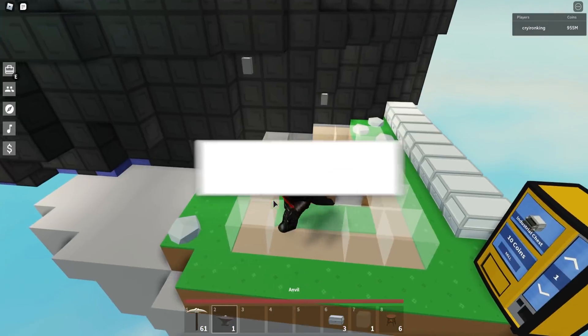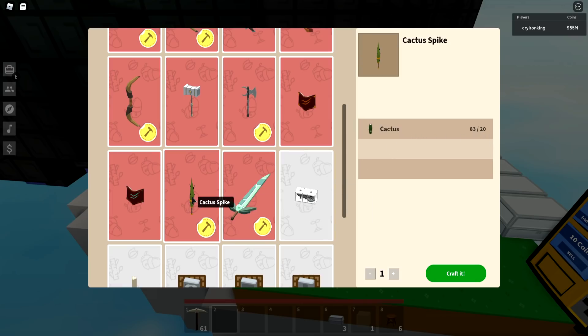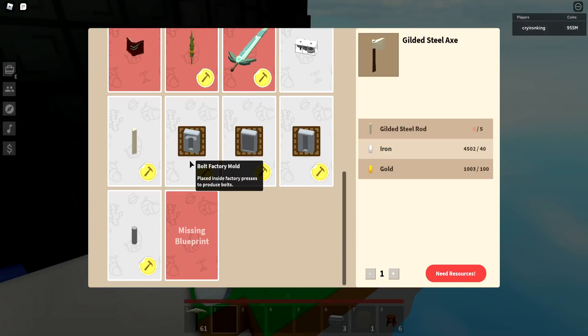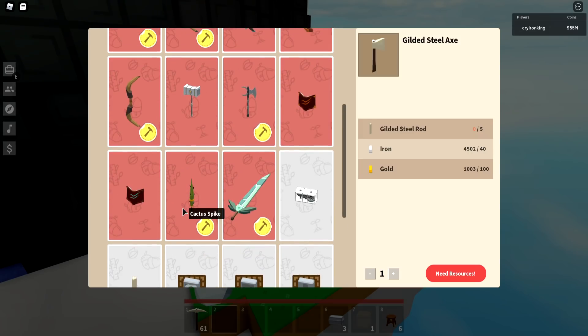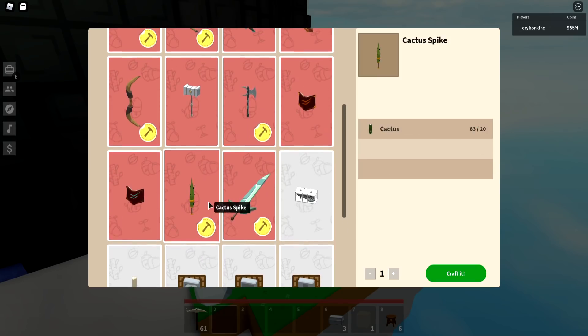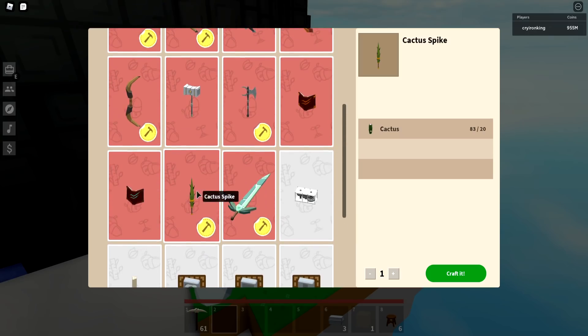I've got an anvil so let's see what it takes to make this cactus spike - it only takes 20 cactus, so I actually bought some cactus at the same time, thank you very much Potato Manager. I know I've been railing on this dupe issue over and over, but I don't think it should be brushed over. The blueprints got duped heavily so I expected to pay like 100 million for this, and of course in the trading channels it's listed at 5 to 7 million. I actually paid 15 million just to be fair.